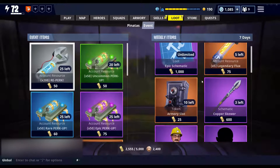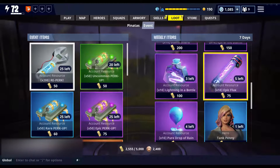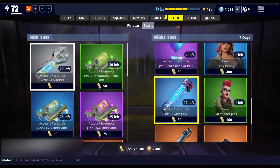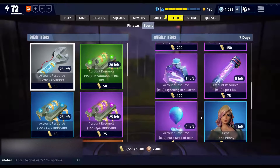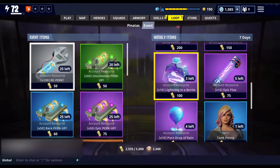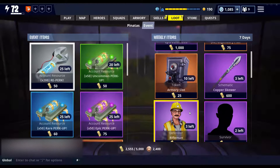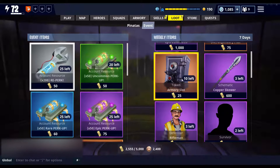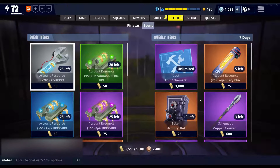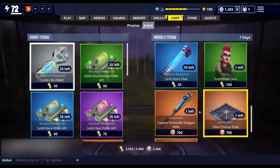Every week I basically buy all the flux in the store — the legendary, the epic, and even the rare. I don't really use the rare much but I buy it because I usually have extra gold. I also buy all the evolution items: drops of rain, lightning in a bottle, the storm shard, and the eye of the storm, because you're always going to need those. I usually buy the survivors because you can never get too many survivors and survivor XP, and I buy the armory slots just to have more space in my armory.